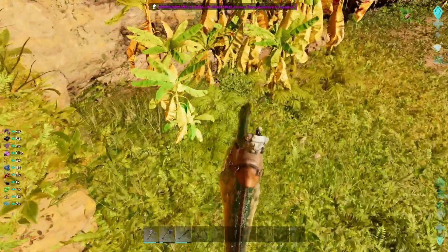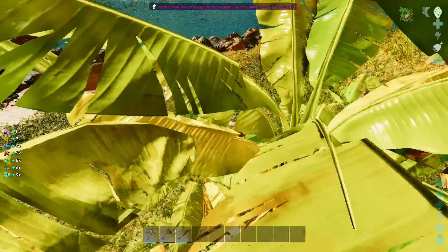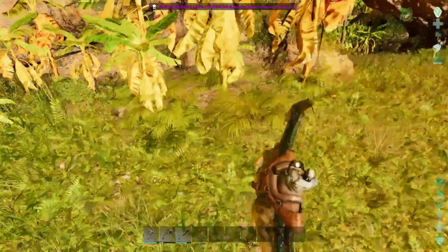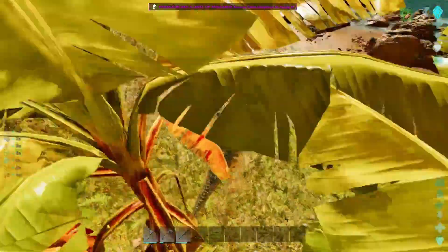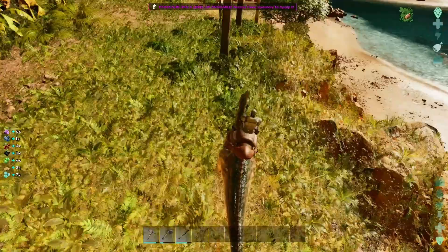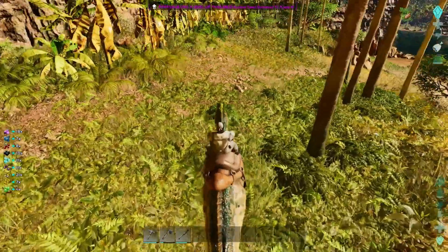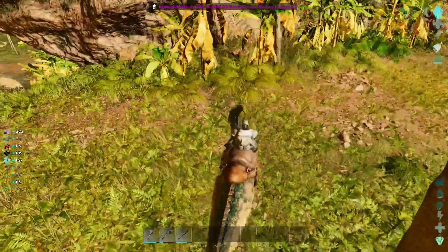I think everybody should make the Parasaur one of their first tames. There you guys go — that is how to tame a Parasaur in Ark Survival Ascended. If you enjoyed this or found it helpful, please hit that thumbs up button. If you want more Ark content like this in the future, make sure to subscribe. Have a wonderful day and I'll see you in the next one — Spikes out.